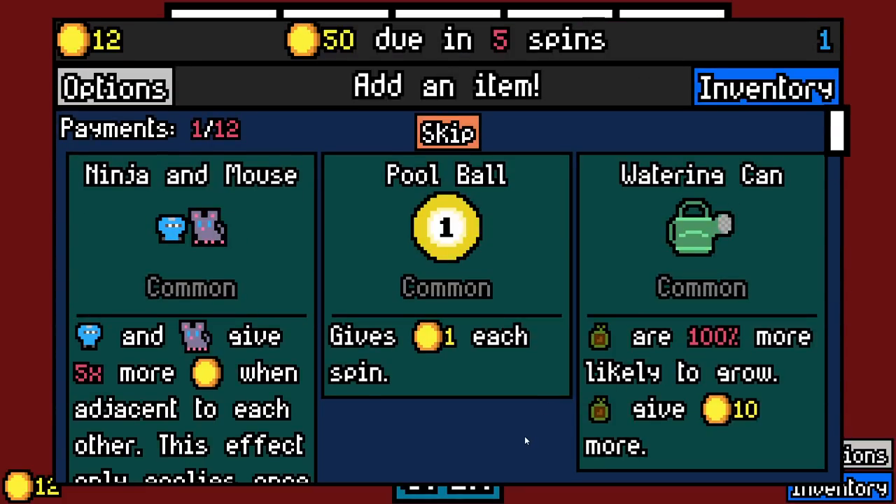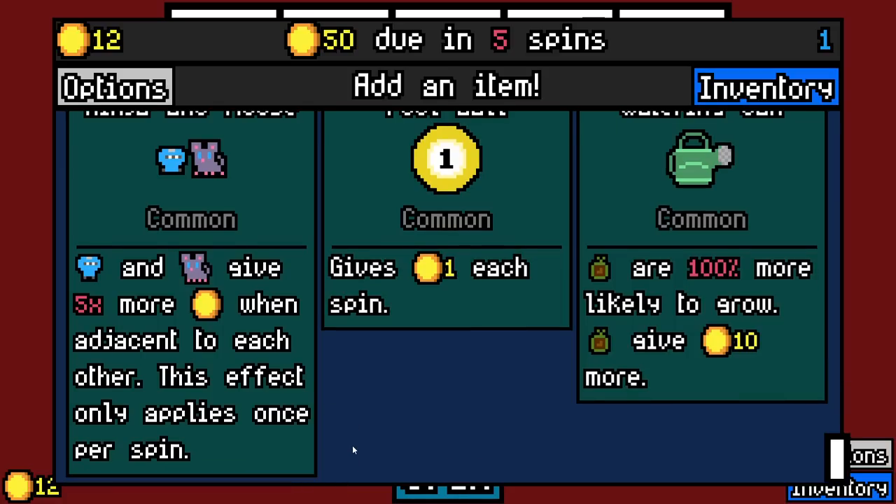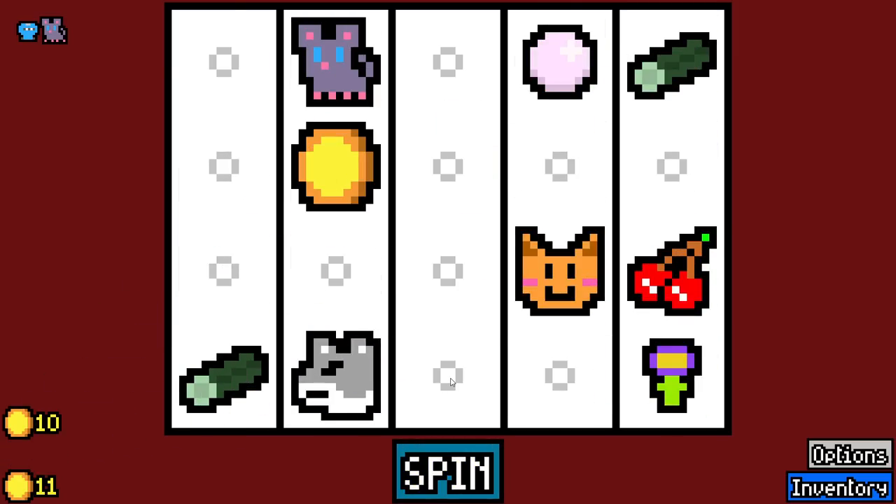I'll go for the wolf. Did we take mouse? We did take mouse. Ninja and mouse get five times more when adjacent to each other. A guy can dream.